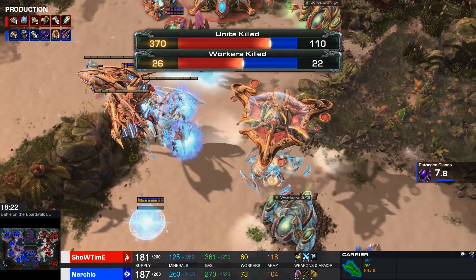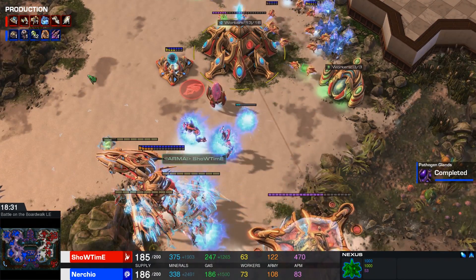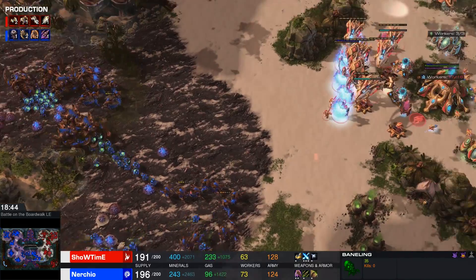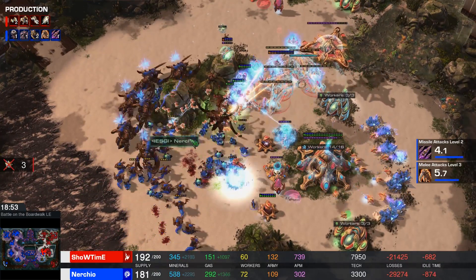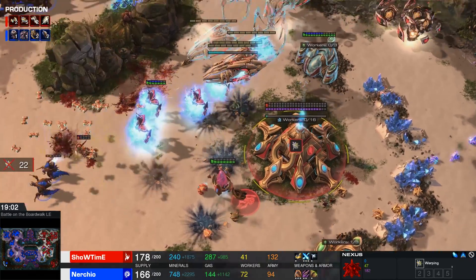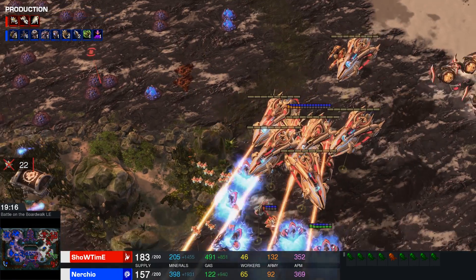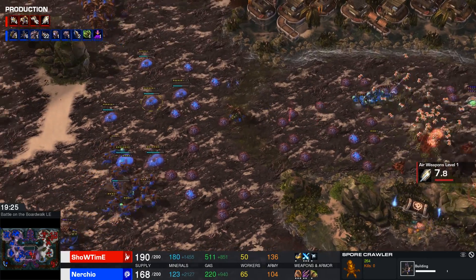Showtime, while taking a lot of damage, seems to be in a pretty solid position in this game already because we see him slowly building up that Protoss army. The Golden Armada is going to be flying on this map shortly, and Zerg is still stuck on a whole lot of Banelings, Hydras, and Ultralisks. The Mothership is going to be such a nuisance to deal with since there's not a whole lot of detection in this army right now. The Carriers are dealing so much damage. Nurcio eventually wants to bring all of his units back home as he transitions to counter these air units, getting a lot of Hydralisks up as well.